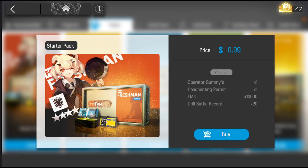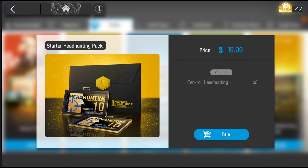But then again, it's only $1. Next, we have the starter headhunting pack, which for $20 we can get a 10-roll headhunting ticket — which is basically 20 draws within the gacha. This specific pack in my opinion is worth it. Though, because the starter packs never disappear, we can save this for a later date when there is a certain gacha banner you'd like to roll on.